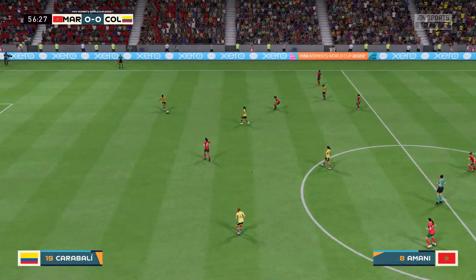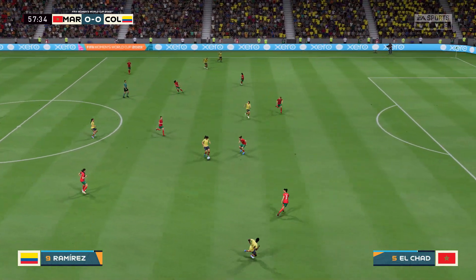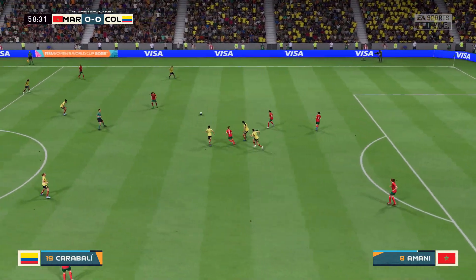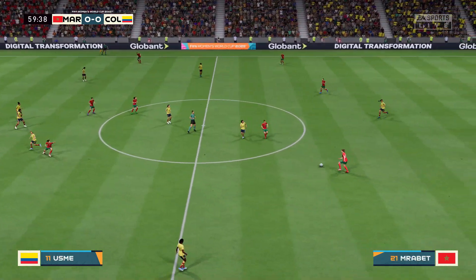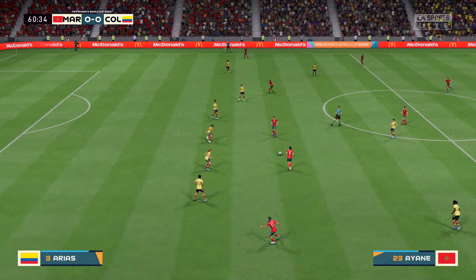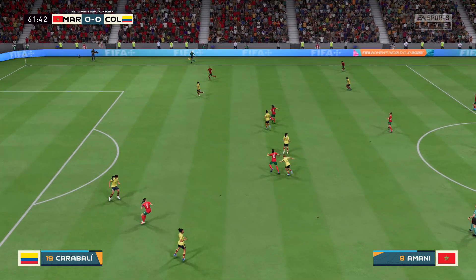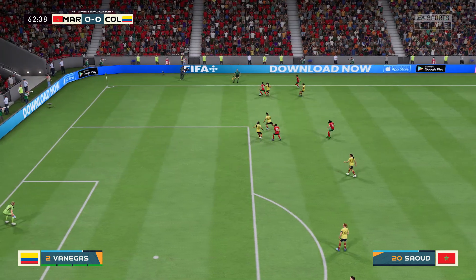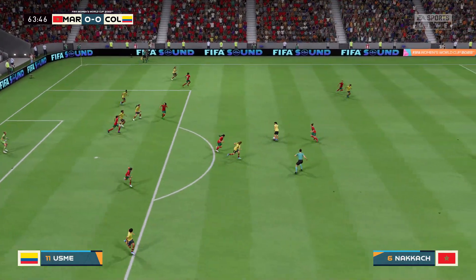Lacey Santos. Ramirez — she's made a really good intervention there. Yasmine Mrabet. Ayan. Amani — passing it around, looking for the goal that would put them ahead. Good physical play. Excellent assessment of the situation at the back.